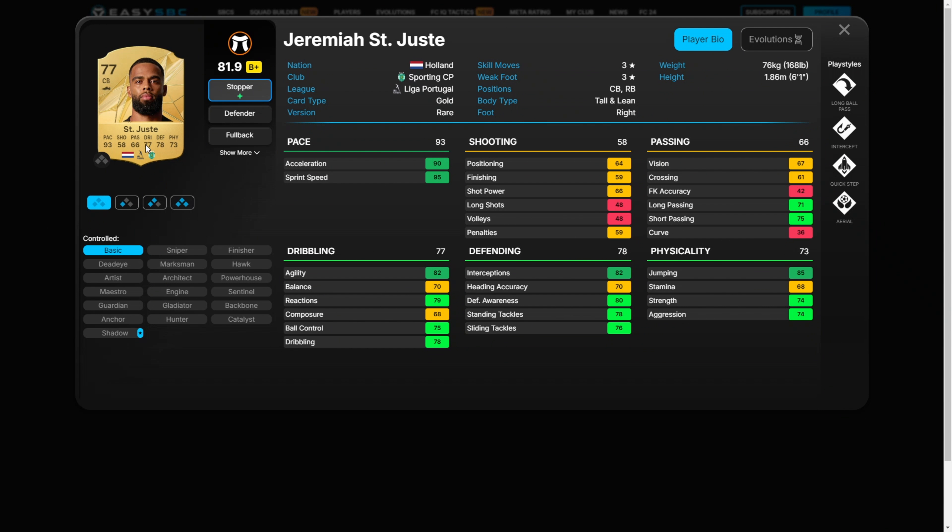San Juste. Just look at that pace. With playstyles like aerial, quick step and intercept, this card will be valuable. Plus it can also play as a right back. I think this card will be useful for a good while early in the game.